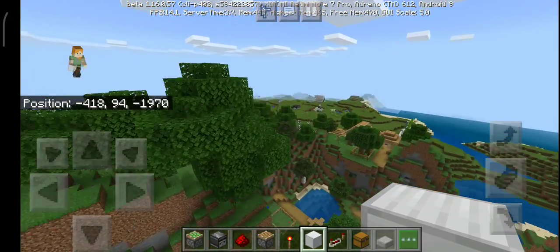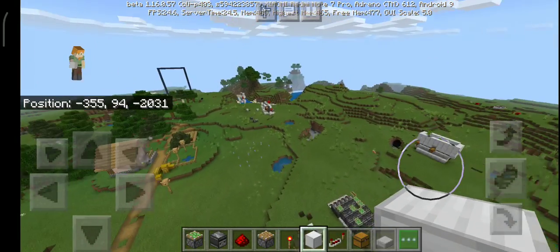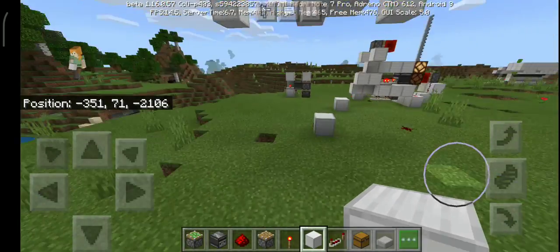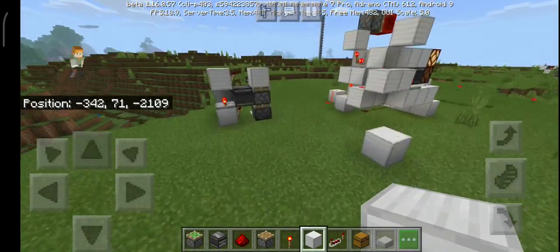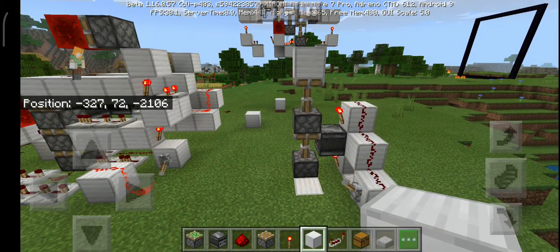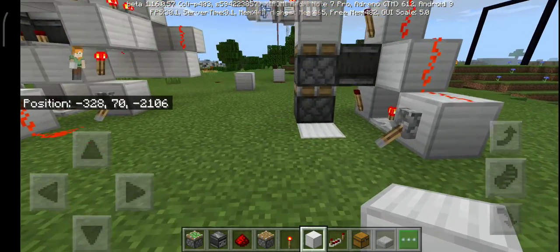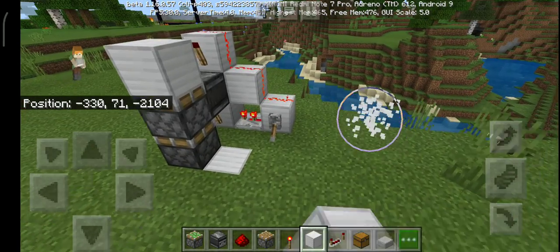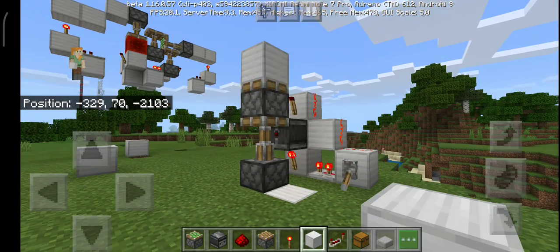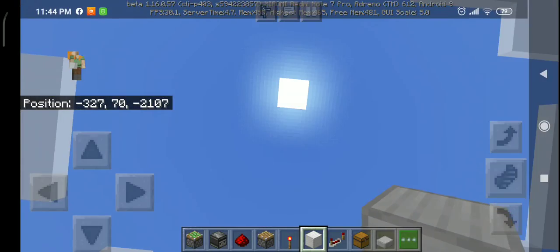My redstone world is extremely laggy, so don't worry about that. I recommend using the first design I showed if you want a double piston extender — it is extremely quick. It may not work in future versions, but it currently works in version 1.16.057. That was my video for today — goodbye!